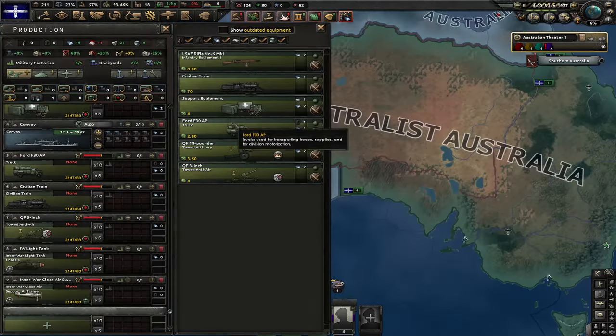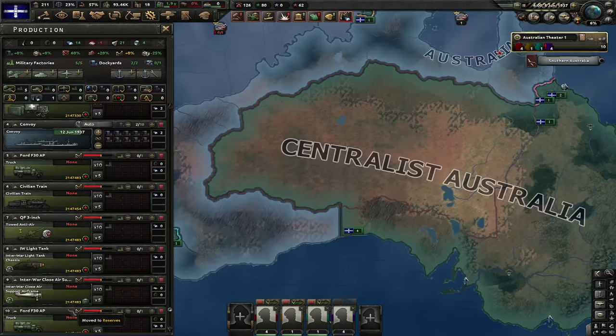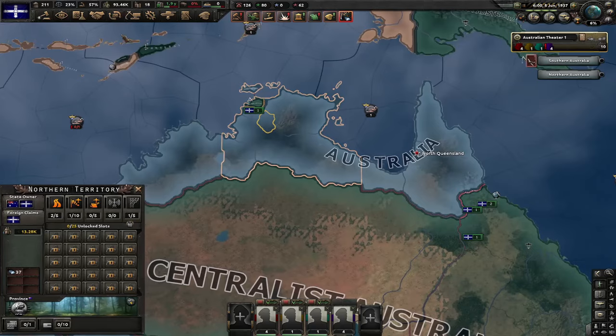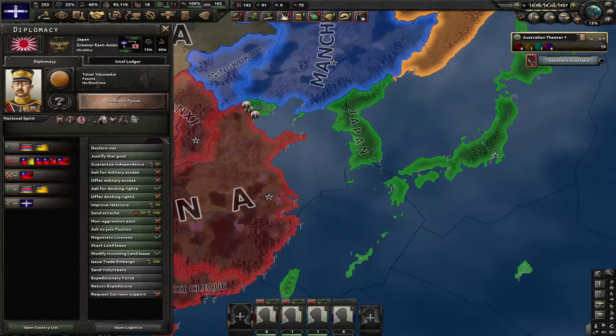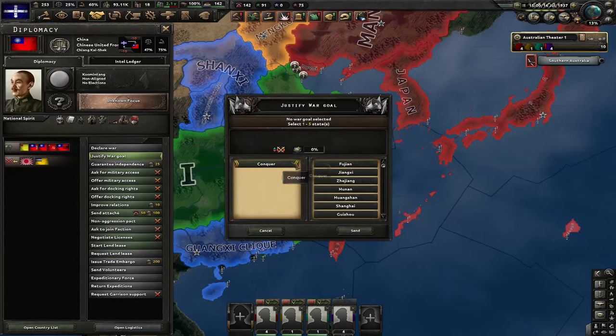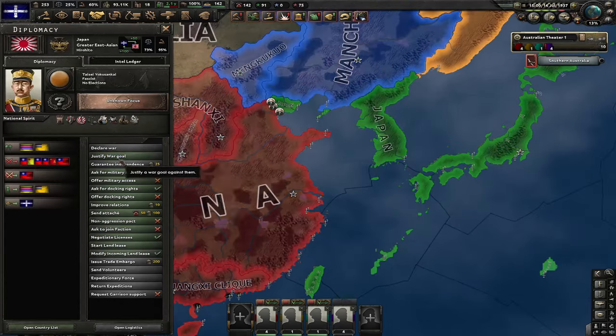One important thing — I should start production of actual trucks, like two factories, because most countries want to land lease it to me. As you can see, I took the sieve here and I took the resources. The Sino-Japanese war just started and this is what I really want to see — by justifying on these countries, I can raise the world tension, and that's what I want. Only 55 days to raise the world tension by 22%. Let's improve artillery.